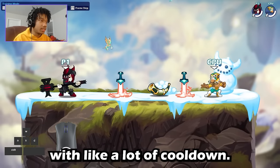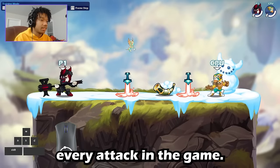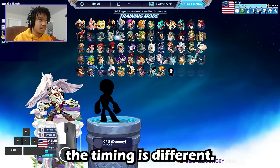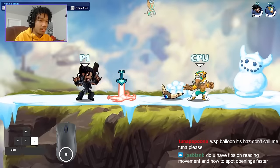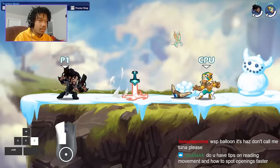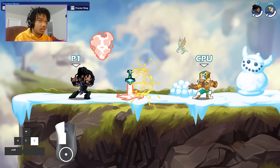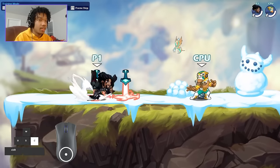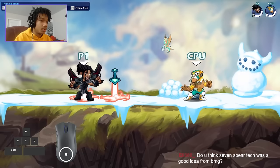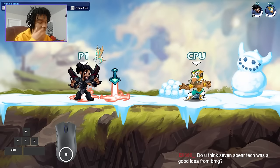You might be thinking: does it only work on sigs with a lot of cooldown? No — it actually works on light attacks, it works on every attack in the game, it's just that the timing is different. I'm basically missing an attack and pressing it again during the cooldown of the attack, and it makes me do the same thing you would do on Yumiko, just for a shorter amount of time because there's less cooldown since it's a light attack and not a heavy attack.